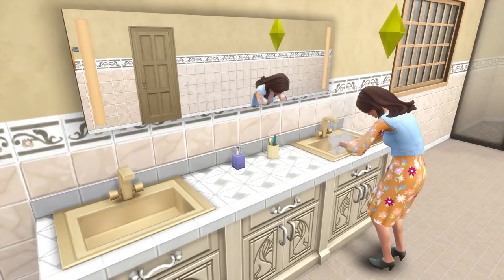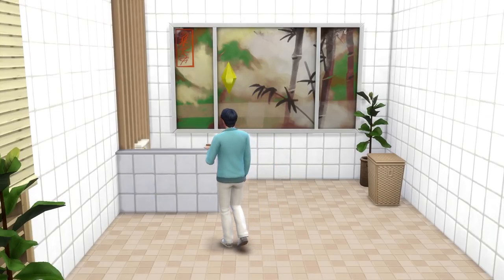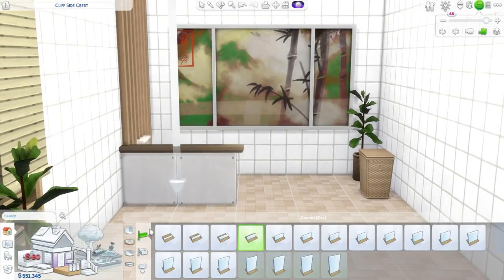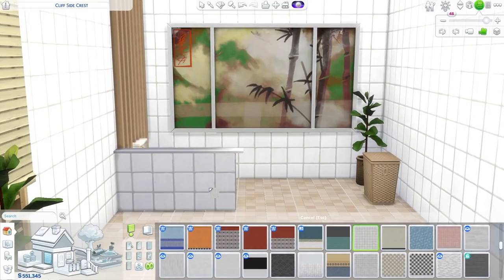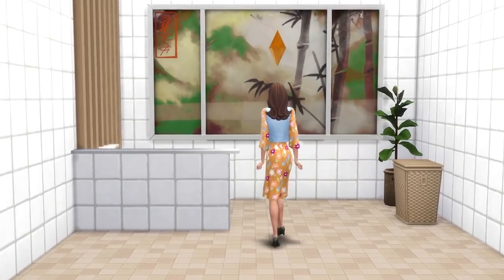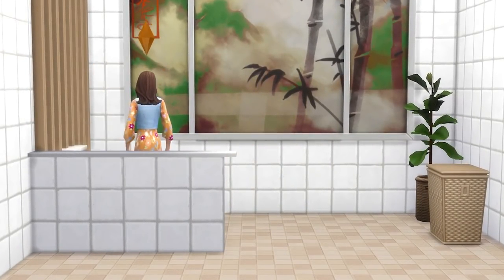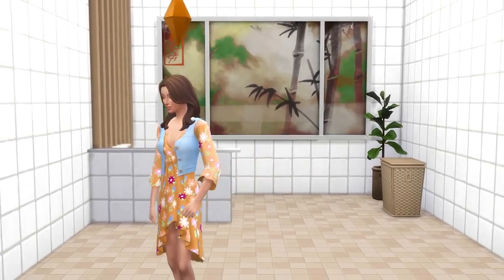Moving on from DIY showers, we're going to look at two quick tips for toilets. The first is to add a small half wall alongside it as a kind of nib wall to hide it from view — loving that privacy. The second idea is that if you have a single bathroom for a larger family, you can separate the toilet from the main bathroom, meaning Sims can shower or bathe while leaving the toilet free for others to use.